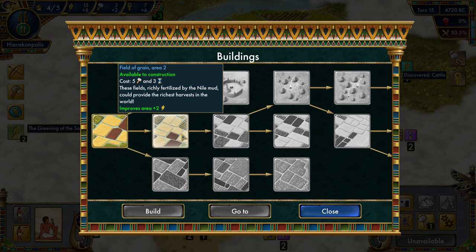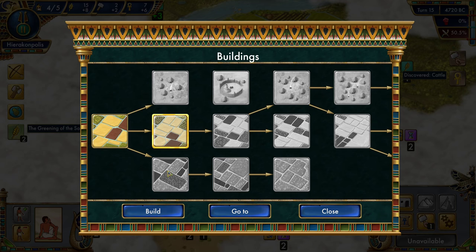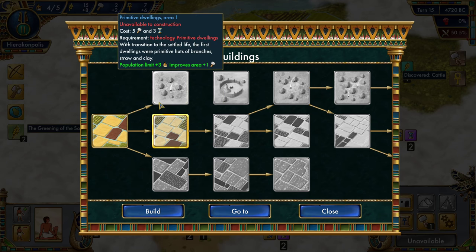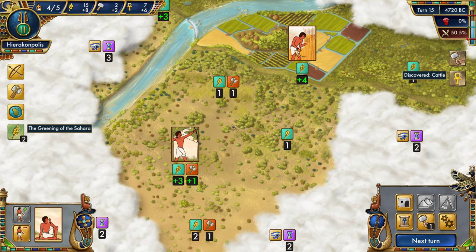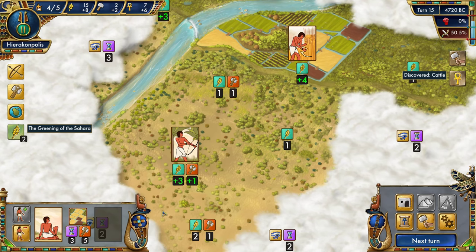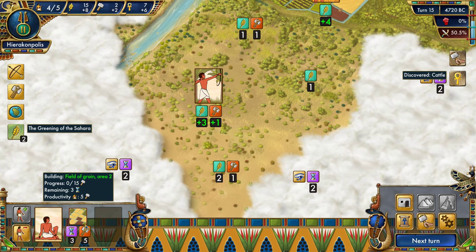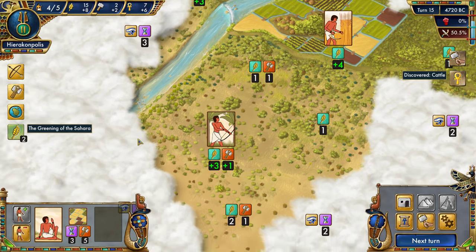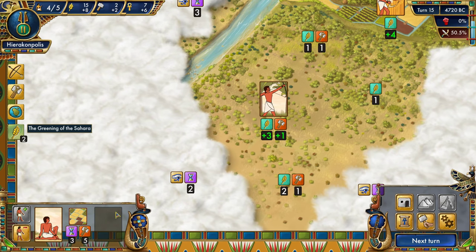We can also build a field of grain, though we can only build one. I'm not sure if building a second improves another area or the same area by two — nothing to lose by finding out, though we won't do it now. It requires 15 production over three turns — five production per turn for three turns. So that's actually 15 total production, not just five, meaning it's not worth wasting a worker on it yet. We'll continue scouting.